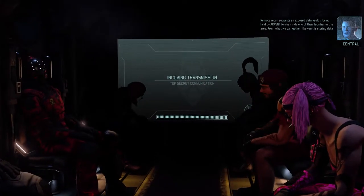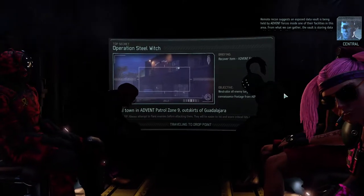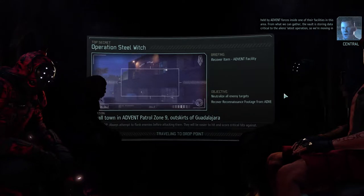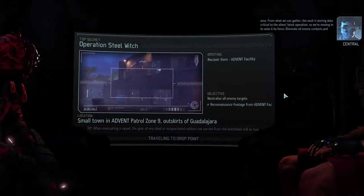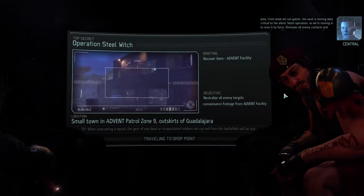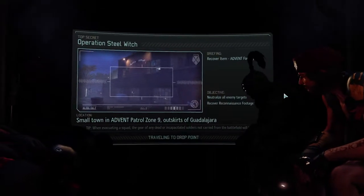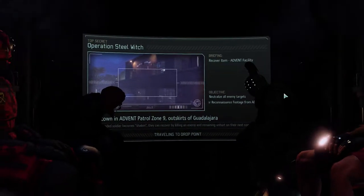I wonder what this will look like once we have 8 people. The vault is storing data critical to the alien's latest operation, seized by Advent forces inside one of their facilities. We're moving in to seize it by force — eliminate all enemy contacts, secure the area, and take control of those assets at all costs. That sounds like a good enough idea.